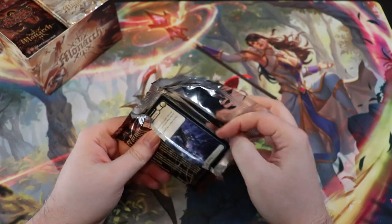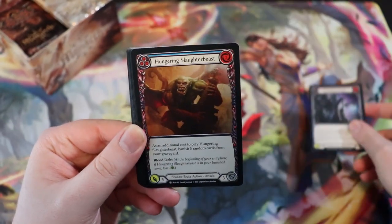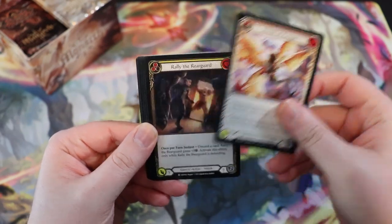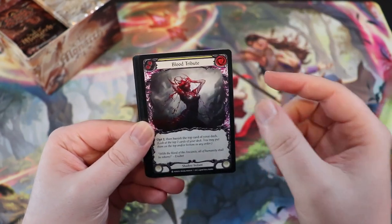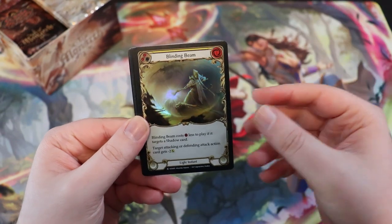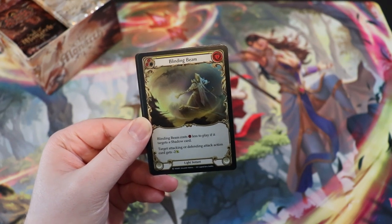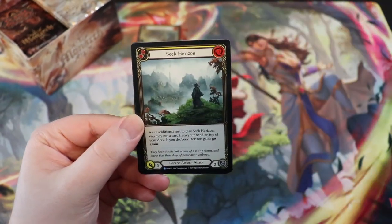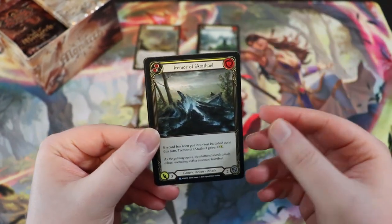I literally have a full set from Monarch so I don't really need anything in particular. It's been so long since I've opened Monarch — it's almost a nostalgic set for me now. We have a foil yellow Blinding Beam, which is actually pretty good. Used in commoner and various formats. We have a Gallantry Gold — great card. Seac Horizon — the red one's actually pretty good. Tremor of Erathiel, also pretty good in chain. And then we have our galaxy black token.